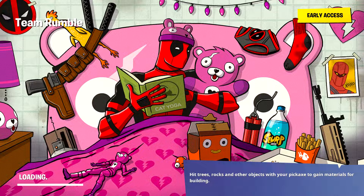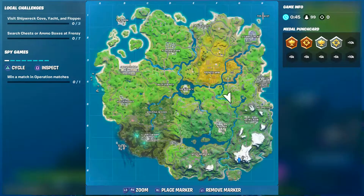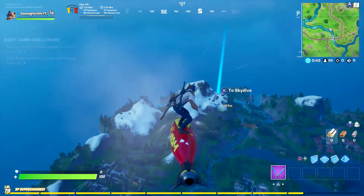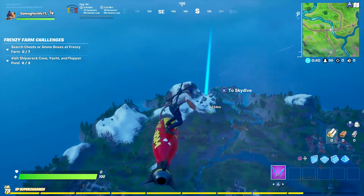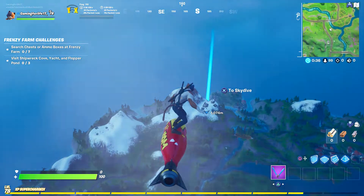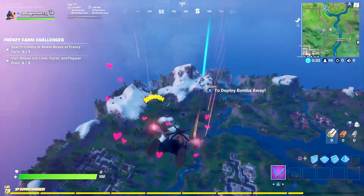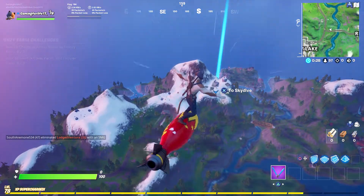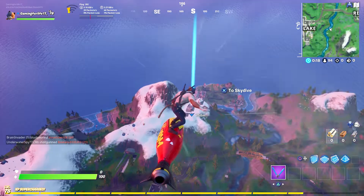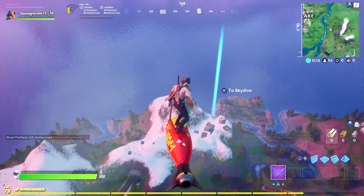What's happening everyone, gamer for life here. Today in this video we're going to be visiting the shipwreck cove, the yachts, and the floppers pond. We also call it the mountaintop, which actually has a helicopter. Your best bet is to go over here to the shipwreck and the yacht, and then we'll go to the pond.